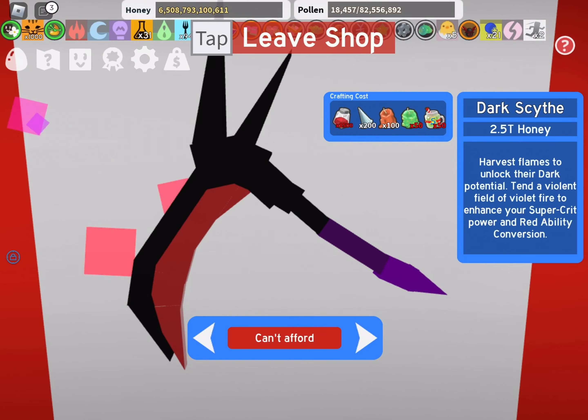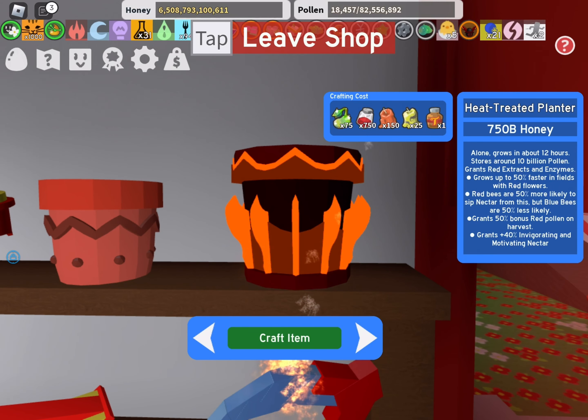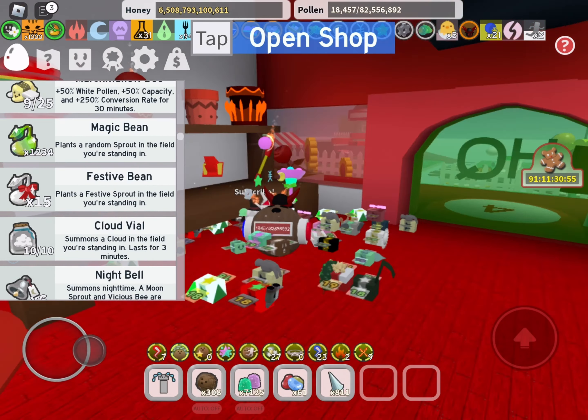The first one is the heat treated planter. It's not that expensive since I could craft it. I'm gonna go look at the blue version of the planter and see what the price is.